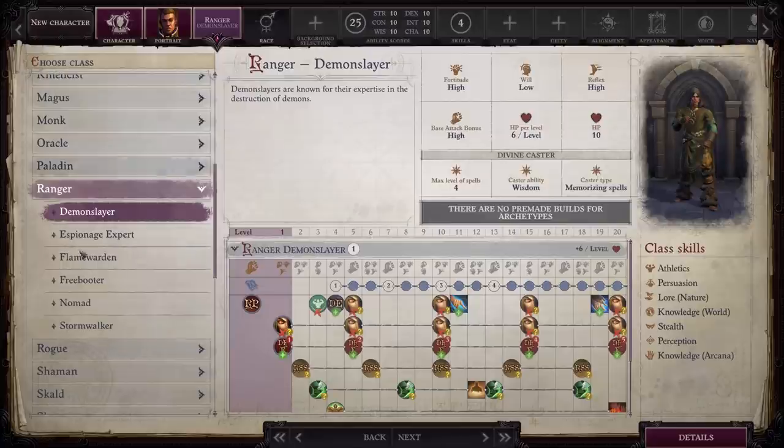All the other Ranger classes have drawbacks in some way and just don't appeal to me, but Demon Slayer is definitely something I'd be willing to go with. As far as what mythic path works well with Demon Slayer, I don't feel like it necessarily folds well into any particular class. You do get a ton of class skills, but your caster ability is Wisdom, so you're not pumping intelligence sky high. You could do Trickster, but from a role-playing perspective that doesn't feel right — you're supposed to be a Demon Slayer. Azata is always a strong choice. Basically you can mesh it with whatever you want based on your own play style.